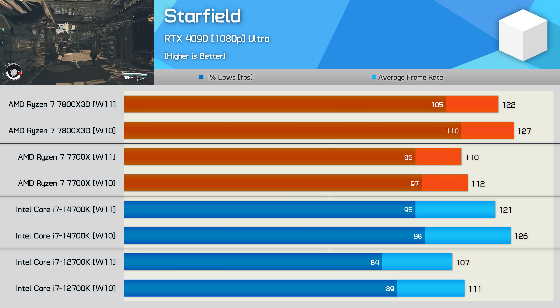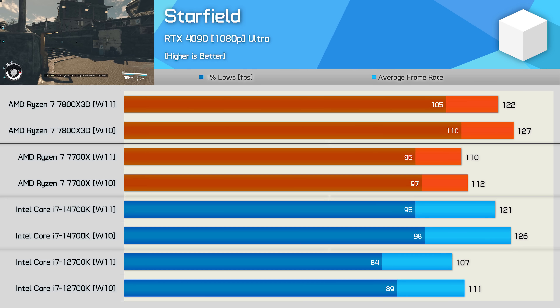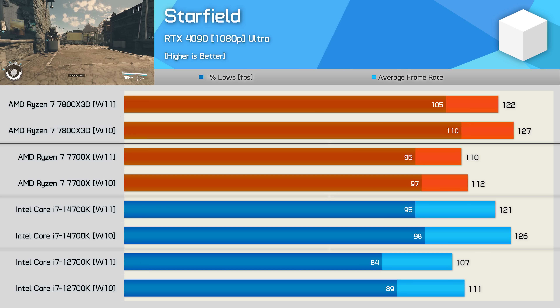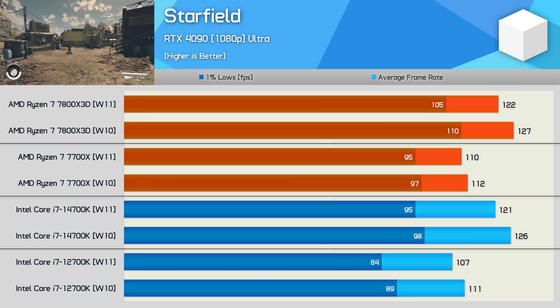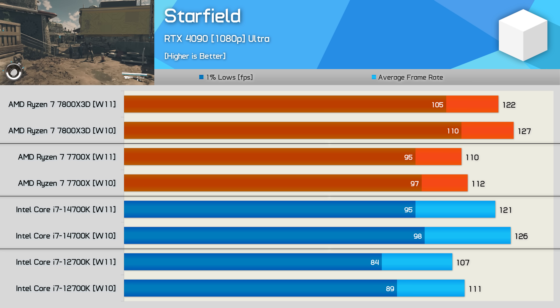Starfield provides another example where Windows 10 was faster — giving the 7800X3D a 4% boost and the 7700X a 2% boost. The Intel processors also saw similar gains, with a 4% improvement on Windows 10.